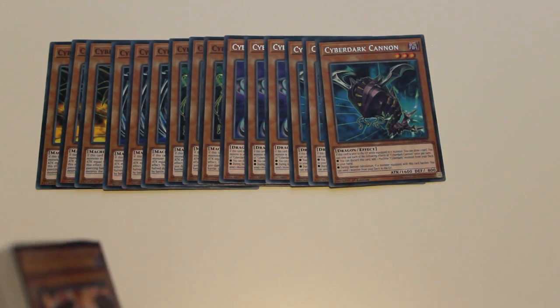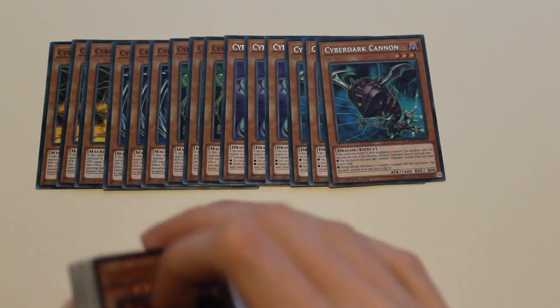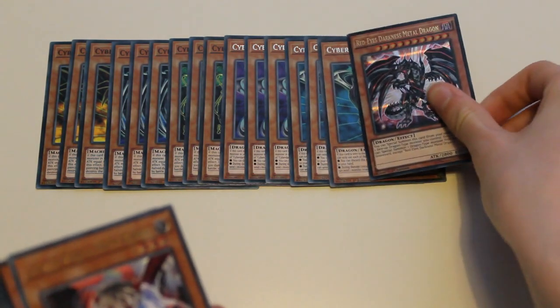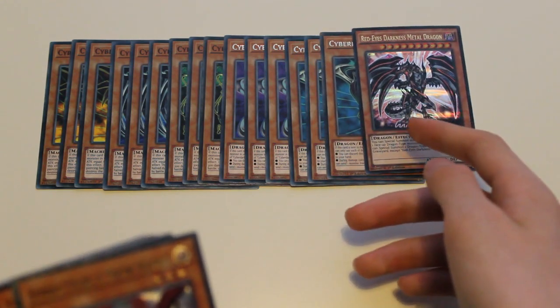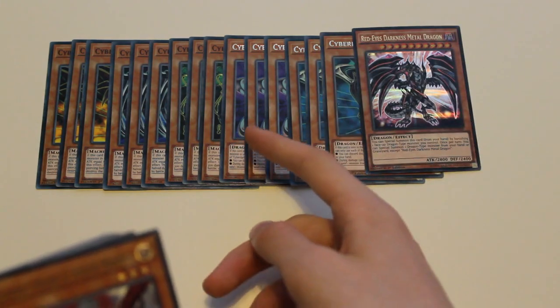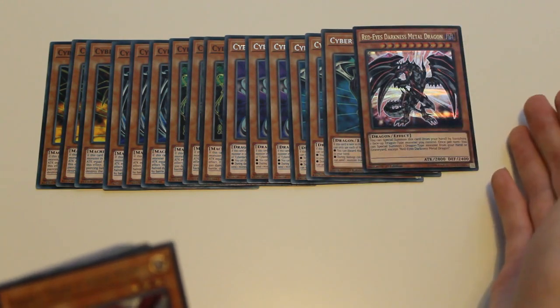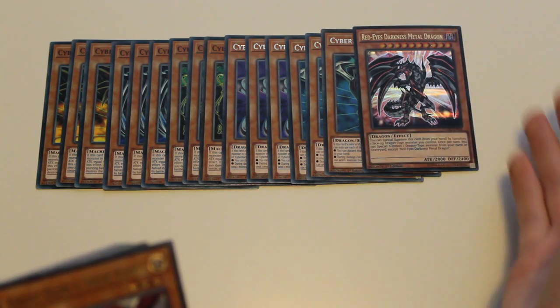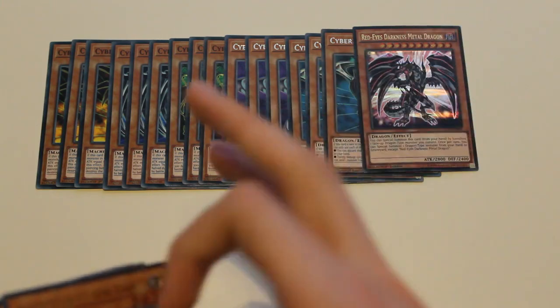I wouldn't equip CyberDark Cannon to too many of your CyberDark monsters — you can if it's your only choice, but ideally go for CyberDark Claw. I also play one Red-Eyes Darkness Metal Dragon. The reason is that all cards in my extra deck are Dragon-type monsters, so you can banish either Claw or Cannon, summon this from your hand, and then special summon any Dragon-type monster from your graveyard — say Crystal Wing — which is very useful.